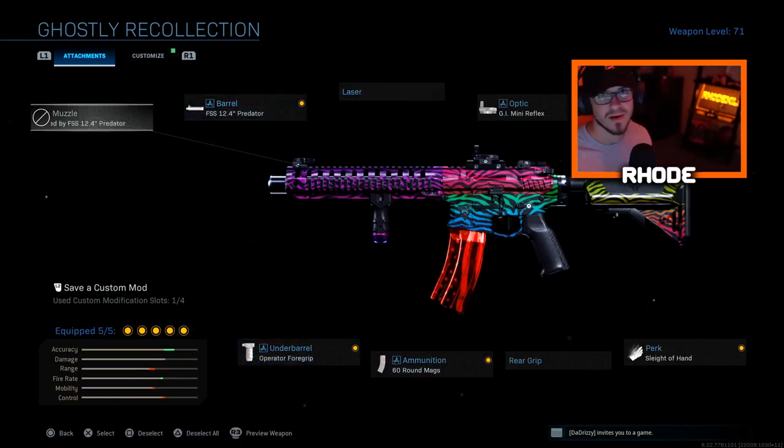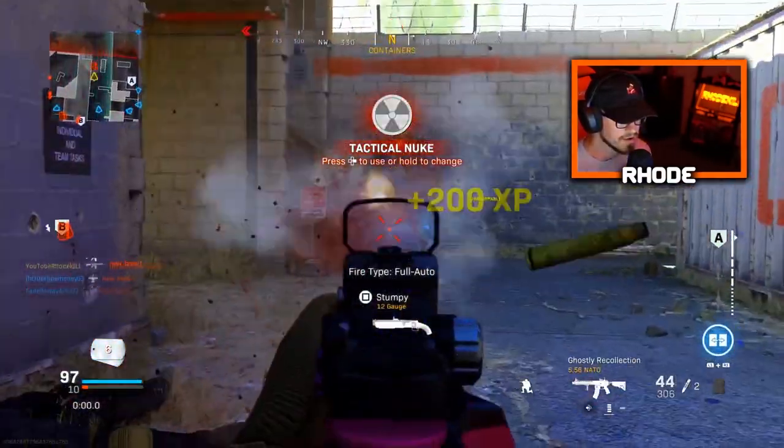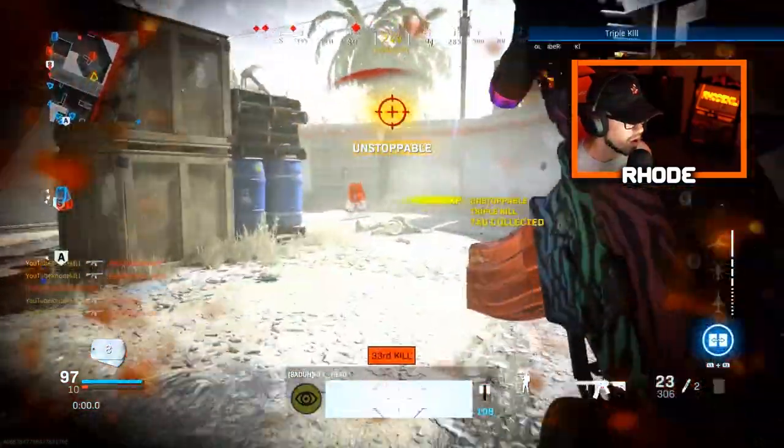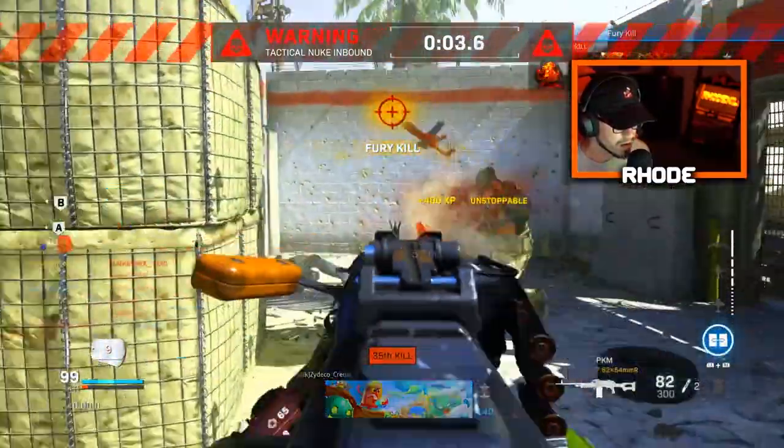We go crazy with this — we start out not playing that well, but then we end up getting kill streaks and dropping a nuke. We call the nuke in with one point remaining in Grind — we had 99 points and I had to clutch it up. I ended up getting the nuke, called it in, and we won. We got the nuke with this new Ghostly Recollection M4 in the Spectrum bundle. Make sure you hit the like button and subscribe!